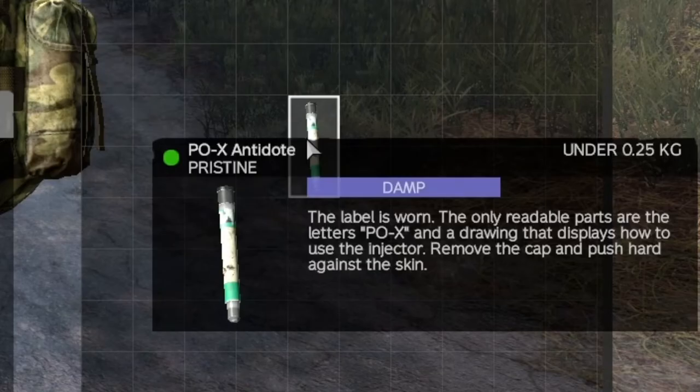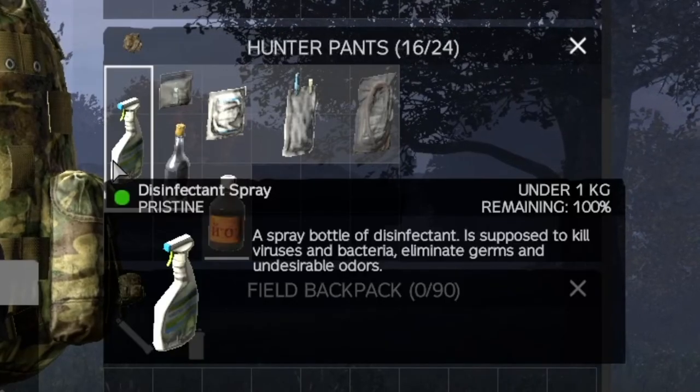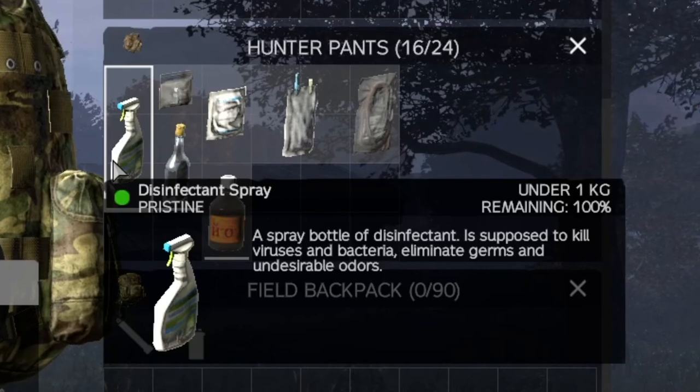Poxantidote, again does what it says on the tin — removes gas poisoning. Disinfectant spray cleans household items, cleans wounds, and also removes pests from plants.